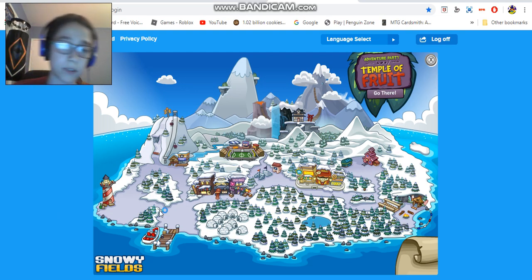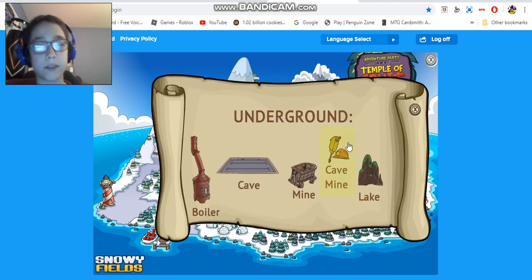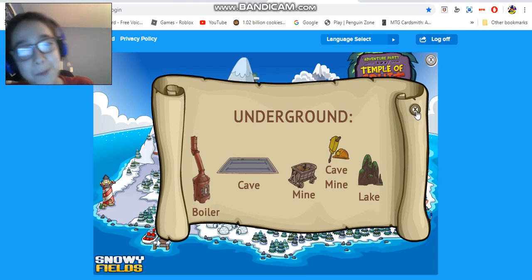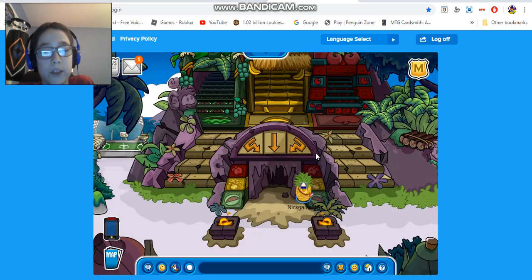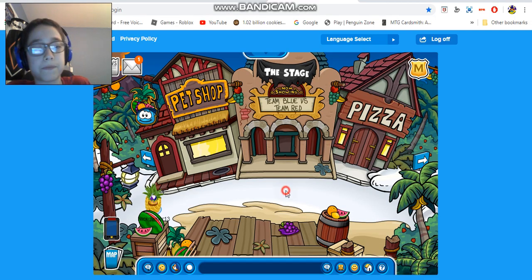This map looks pretty cool. The only difference between the regular Snowy Fields map and this version is that there's no Temple of Fruit — well, it says 'Adventure Party Temple of Fruit.' Under here you can see there's a map for the underground places you can go. You can hover over the stadium even when you have the map open. This is the Temple of Fruit, which I already showed you guys — basically it's a mountain you can go up the stairs and explore, and there's also the cave I showed you.